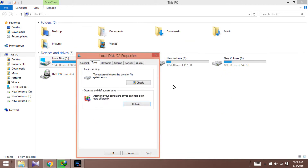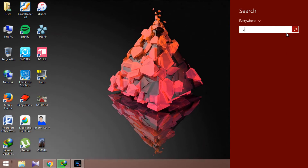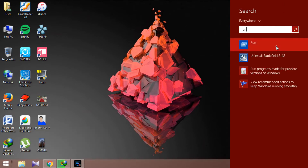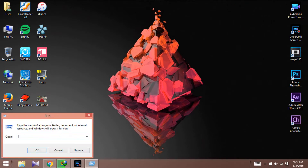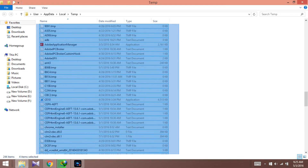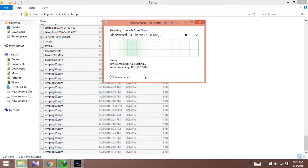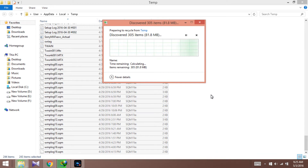The next thing you want to do is go ahead to your search bar and search for Run. Now from Run, type in the temp folder command and open it up.